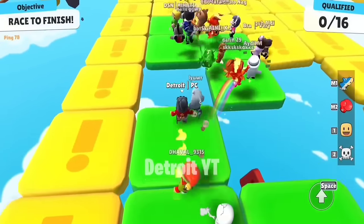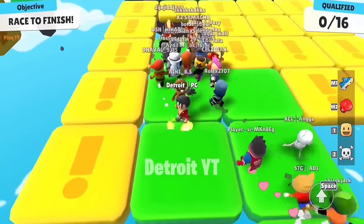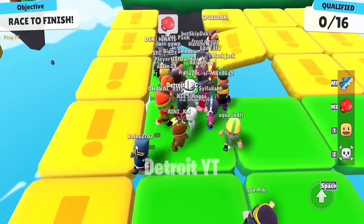In the Tile Fall map, stay a little distance from the crowd until the second last tile opens. This will keep you away from being knocked by others and those who have special emotes.